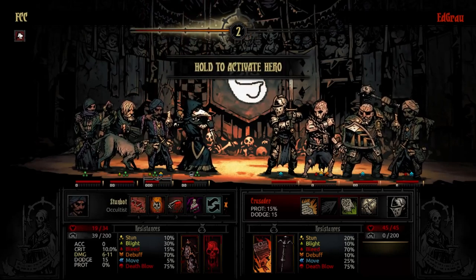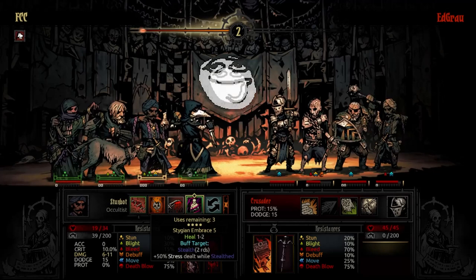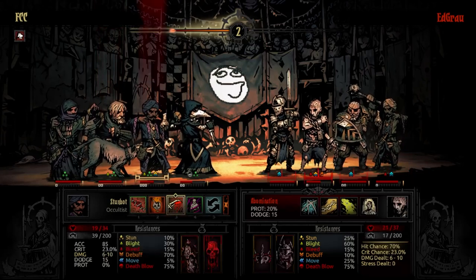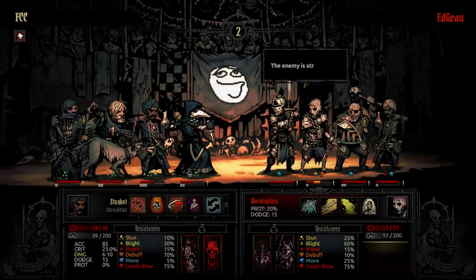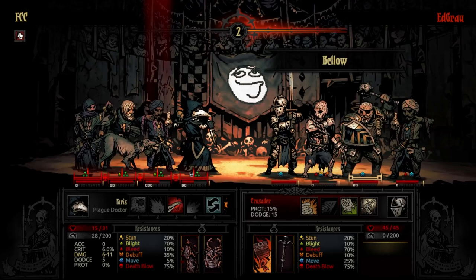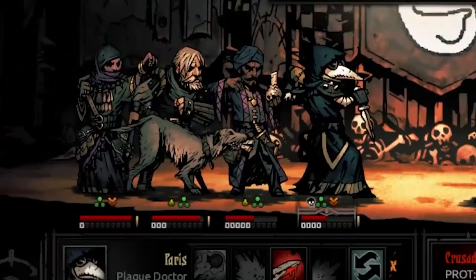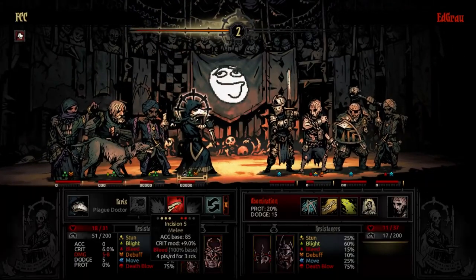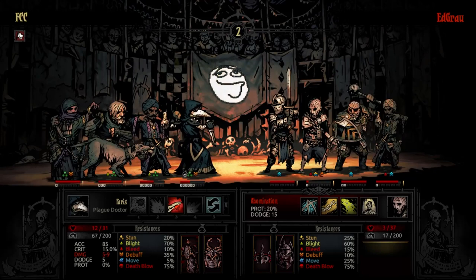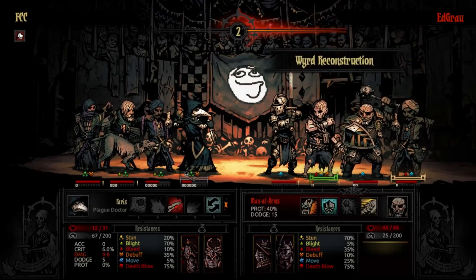Wow, they're doing a lot of damage. I need to stun - I need to get a stun in. Where is my stun? Where did it go? I guess this is another stab. We're already so stressed out. We can get... it should be fine. We have heals. I didn't bring a stress healer on this team unfortunately, but we can camp - it should be fine.